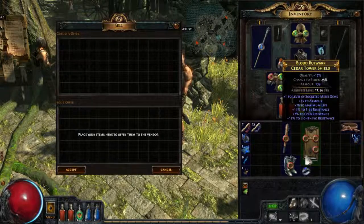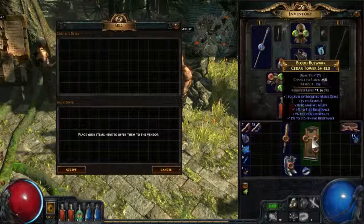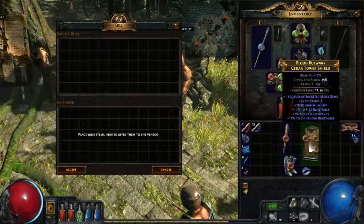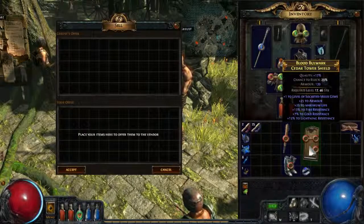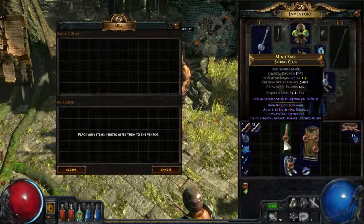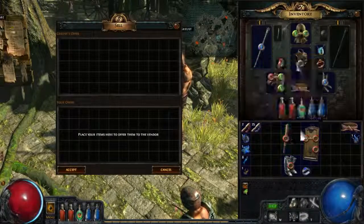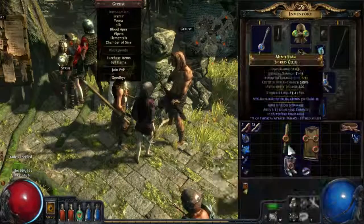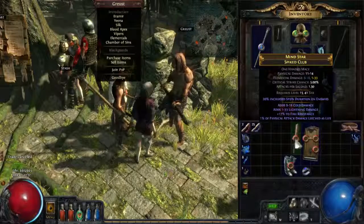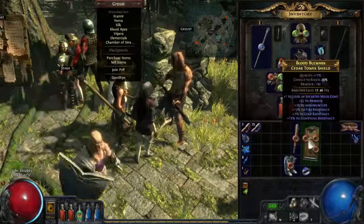Last but not least, we have a tower shield that we found — plus one to socketed melee gems, which is pretty nice. And we already have three sockets, so that's good. Some more armor, pretty nice life roll, and three resistances on it, two of them with pretty nice rolls. So this is actually quite a nice item — this is probably the best item that we found so far. In combination with the one-hander, we could think about using it. Right now we have 70 damage, if we put this on we have 55. I think I want to find a better one-hander before we actually start using this shield, but it definitely is a good item.